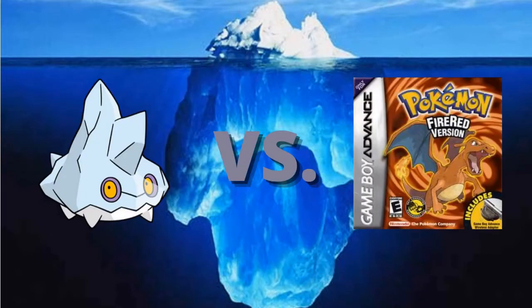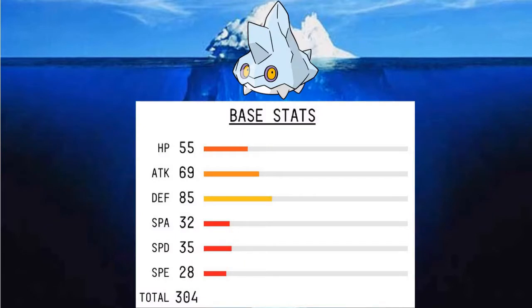Today we're going to find out if it's possible to beat Pokemon Fire Red using only a Bergmite. The reason I chose Bergmite is because, aside from it being one of my favorite Pokemon, it has some underwhelming stats. On top of that, all ice type moves were special in this generation and our special stat isn't ideal to begin with.